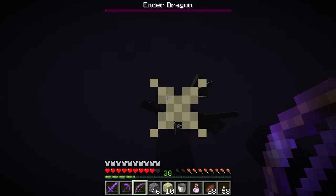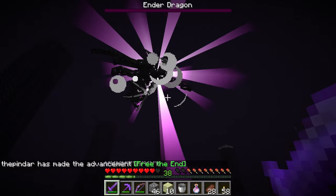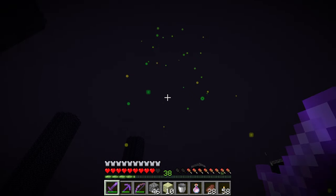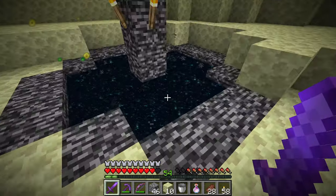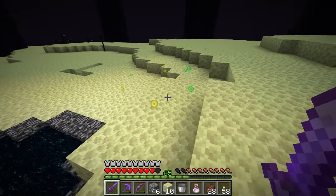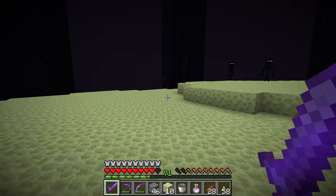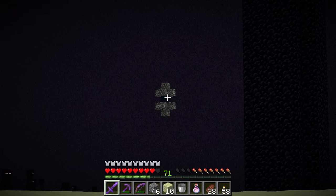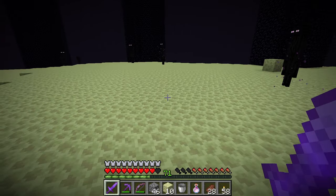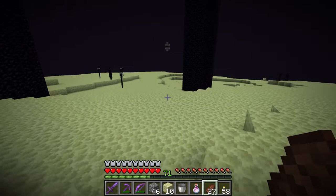And there he goes — we have finished off the Ender Dragon! He drops a ton of XP, our portal is now lit for returning back to the overworld. He leaves us a dragon egg — we'll have to come back and grab that at some point. And there should be one more thing that happens — there it is. This thing now spawns — this is how we get out to the rest of the End.